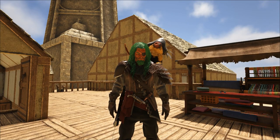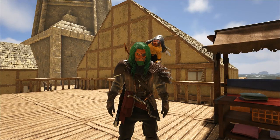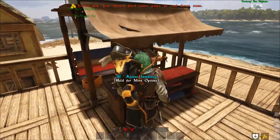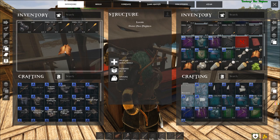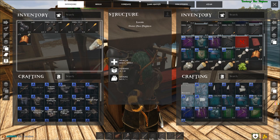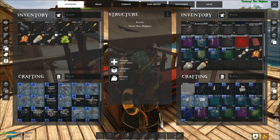Hey, how's it going everybody? Welcome back to Atlas. I'm FlingerFoo and today we are gonna be doing some stuff — messing around with some other stuff, doing a few things, and then to start things off, I wanted to make a paintbrush.